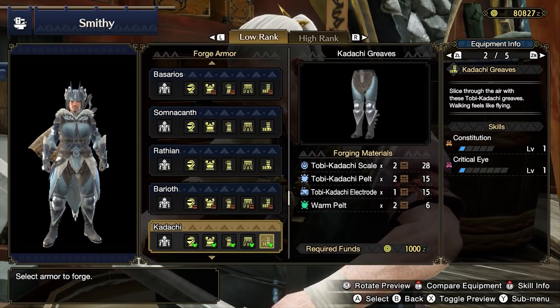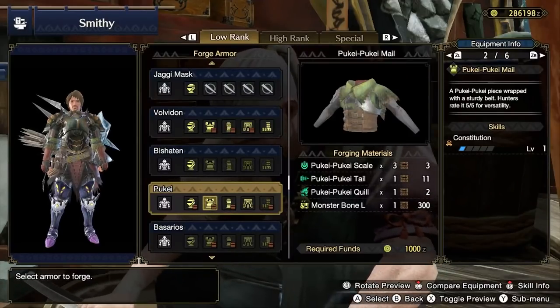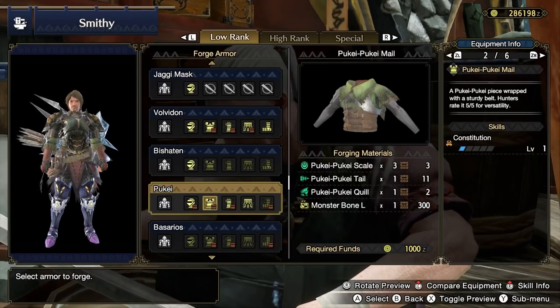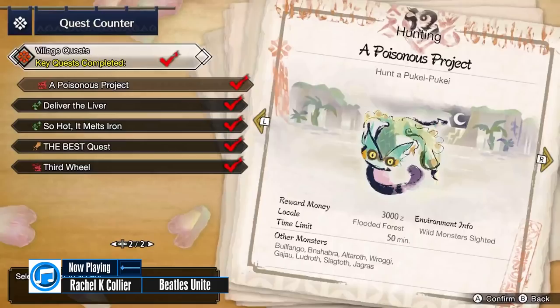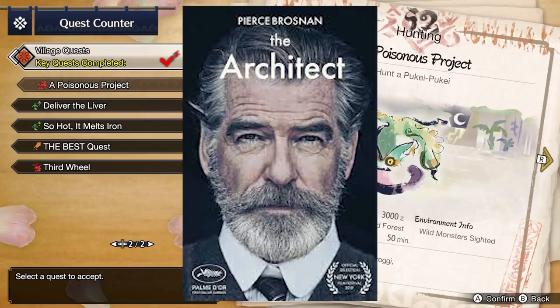You can hunt Pukei-Pukei in the optional quest A Poisonous Project. The Pukei Mail is worth considering for Constitution, though it's debatable whether it's better than the Stamina Surge from Ludroth Mail. The Pukei Greaves have Constitution, but you're better off with the Kodachi Greaves. If you're happy sticking with the Ludroth Mail, you can skip Pukei-Pukei altogether.